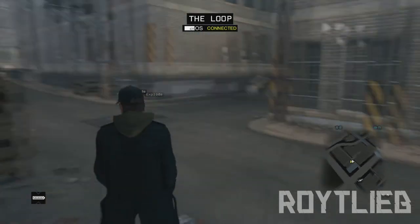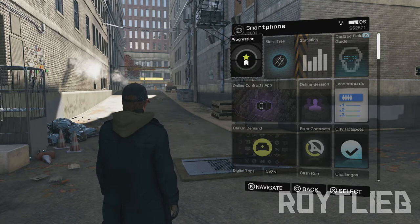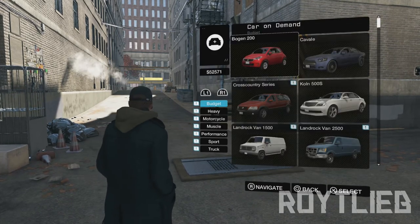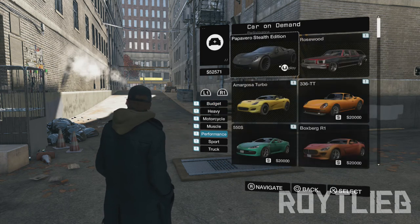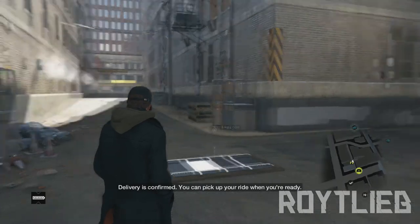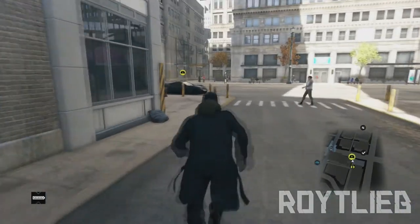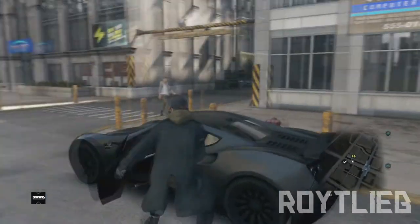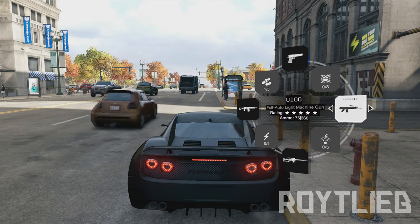Now that we finally got in, press Up to bring up your phone. To get the car, go down to the Car on Demand app, then scroll all the way down to Performance — yeah, Performance — and there it is: the Pop of Arrow Stealth Edition. You can order it and it should be delivered near you. It's a really fast car.